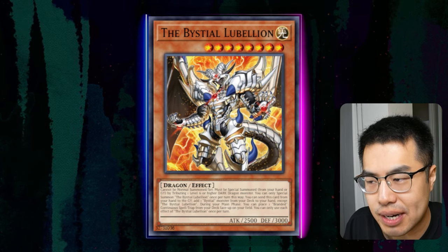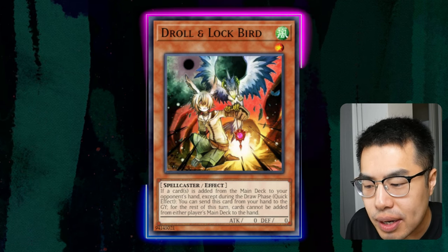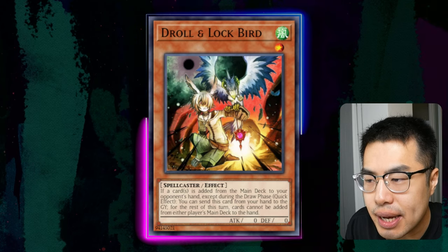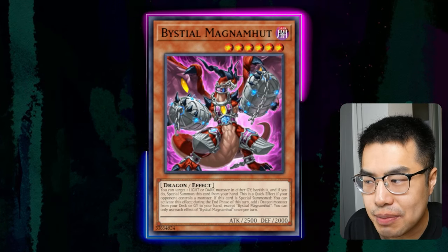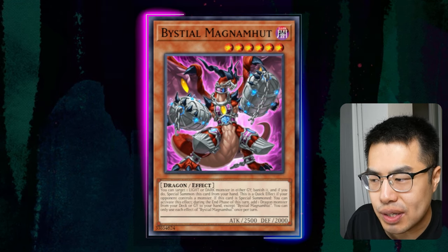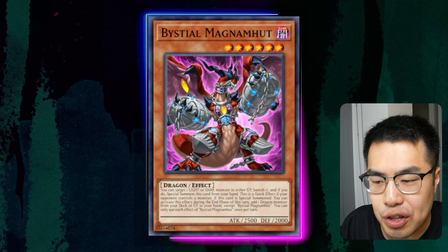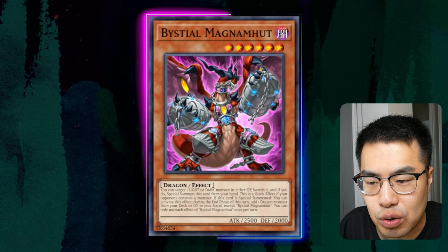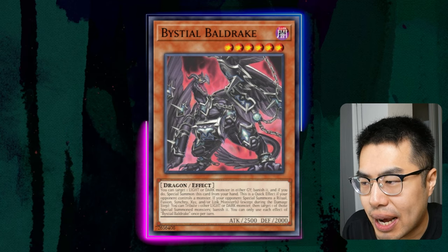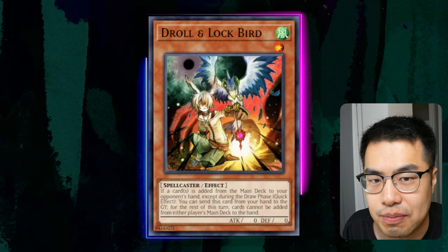It's not the best auto-win card by any means, because they are still going to be able to play, and Droll kind of costs us one card. But preventing them from drawing two or three cards can actually slow them down quite a bit. On top of all that, it can be kind of effective against Magnemutt, because although Magnemutt can still search from the graveyard, it makes it so they're only going to be able to add back a card from the graveyard and not be able to add another Bestial name like a Biodrake or a Druid Swarm, which might actually pose a threat during our turn. So I quite like Droll & Lock Bird against decks like this.